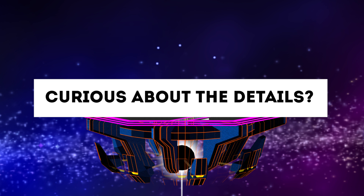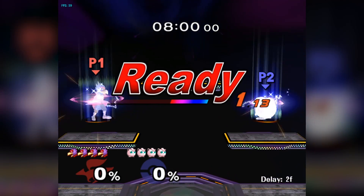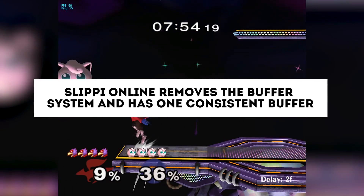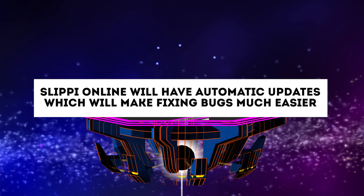If you're curious about the details and have played Netplay in its previous form, Slippi Online allows you to play someone with a ping as high as 110ms on the equivalent of 8 buffer with minimal issues. The previous buffer system has also changed — Slippi Online will run on a consistent buffer, meaning you don't have to worry about messing with your muscle memory or setting it depending on the ping of your opponent. No more dividing ping by 8 or fiddling with your personal buffer, just one buffer across all matches. Slippi Online will also have automatic updates, so you won't need to download new versions each time they fix bugs or make changes, which is a huge quality of life improvement.